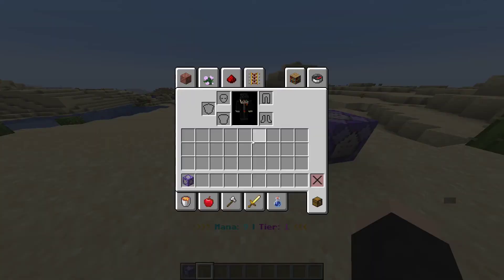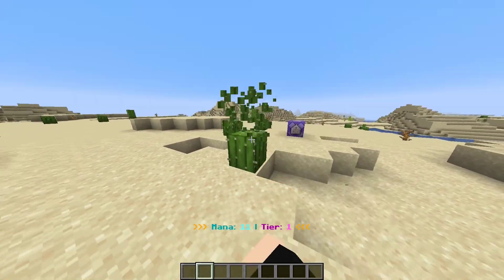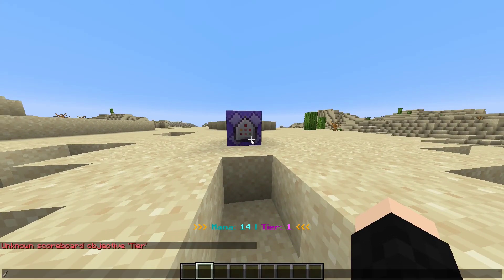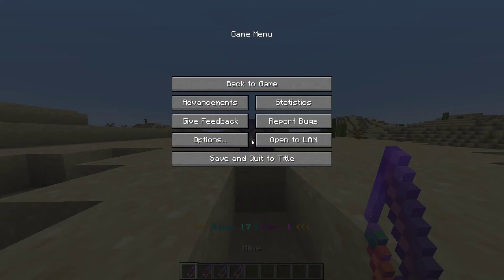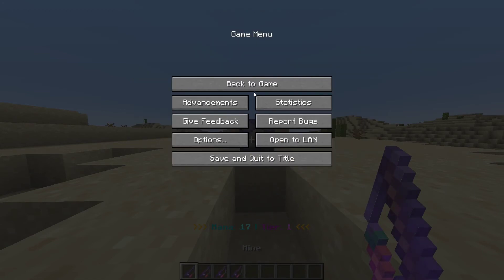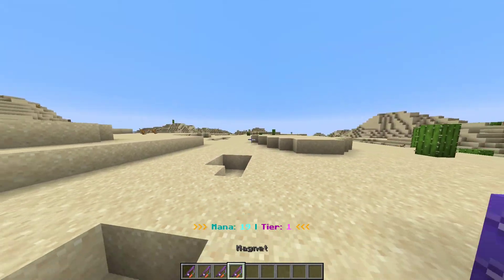You're probably going to want to actually get some spells. There's no way to get them in survival currently, so you're going to have to run slash function mm give. That will give you all of these. We have mine, fireball, night vision, and magnet.